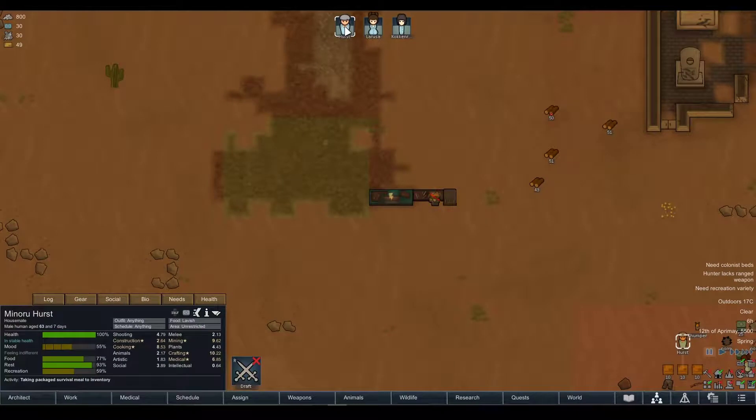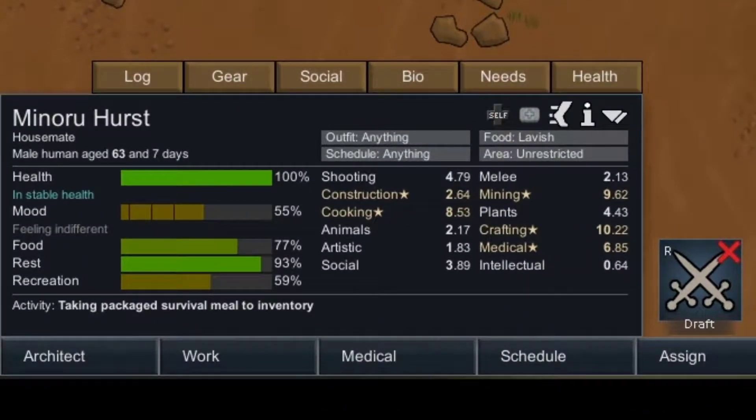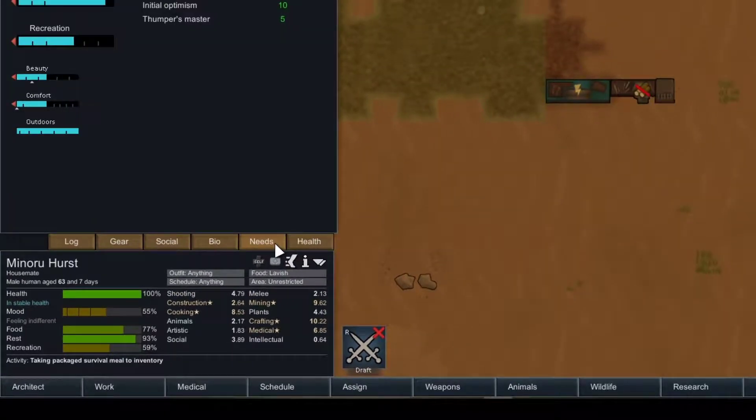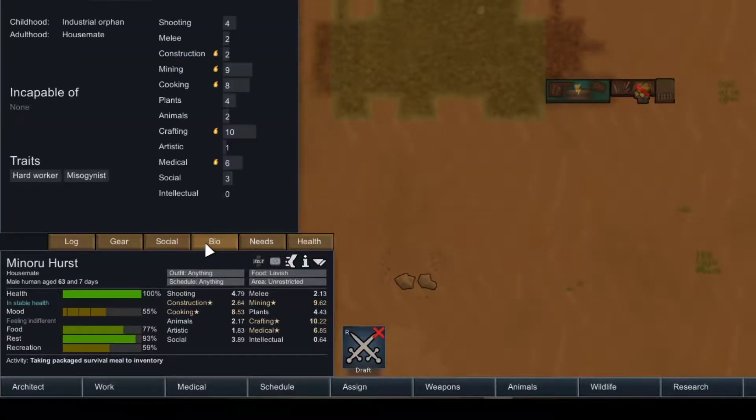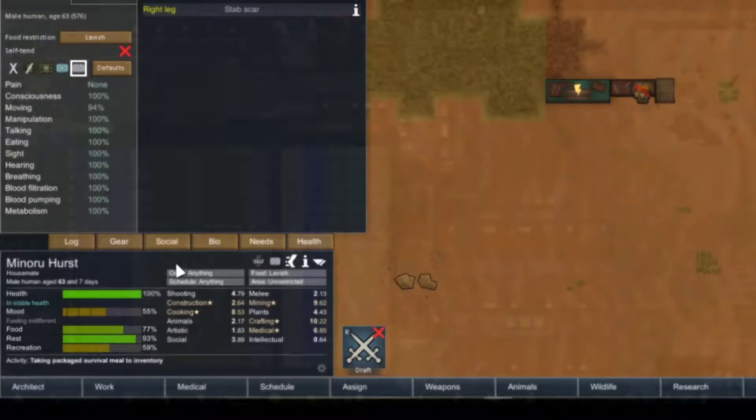Finally, the RimHUD mod, which may look a bit overwhelming at first, is quite useful for long-time players. It shows a lot of stats directly on the main interface — things you would normally need to click to find, such as needs, skills, health, and other values. It looks a bit cramped but does its job well, so you can see everything at a glance once you get used to it.